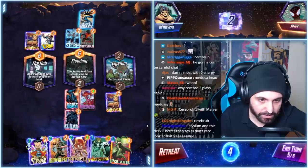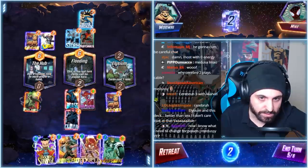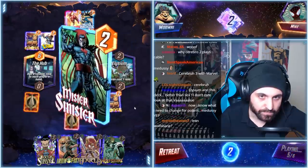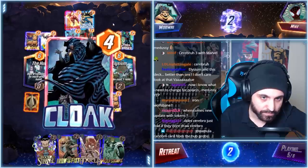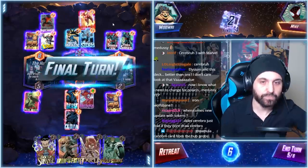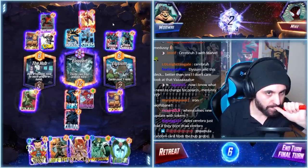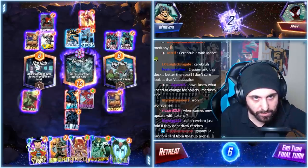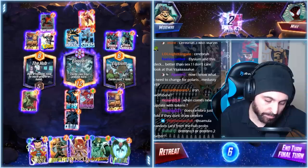I can play all these cards next turn. What about Polaris though? I would like to play Polaris on the left. Cerebra is happening! Let's beat Cerebro Mystique. The center is very likely taken. Cerebro Mystique has 18 points here, 18 points here, and 12 here.